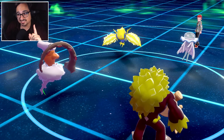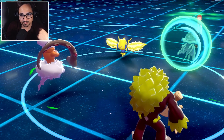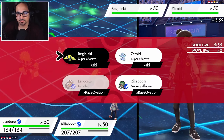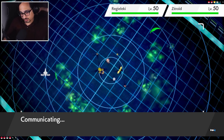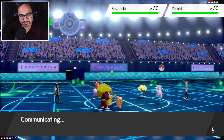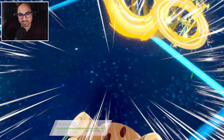Regieleki protects — it's a double protect. That's fine because they just wasted their last tailwind turn. I still have two more turns of grassy glide, I believe. But they now potentially have their sash up. Let's do this — go for the grassy glide on Regieleki and then go for the earth power on the Nihilego. It's crazy how both of us didn't decide to bring a restricted monster this battle. Thankfully got rid of their tailwind for now.